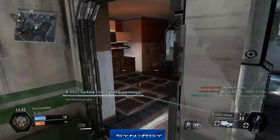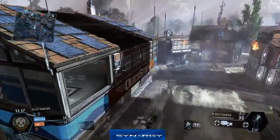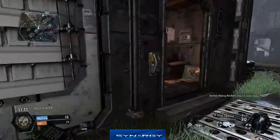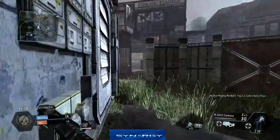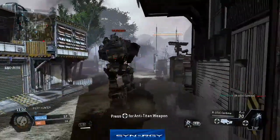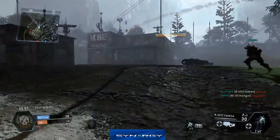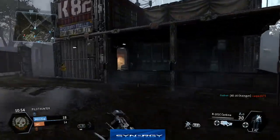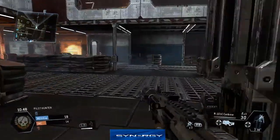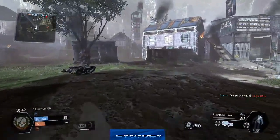They've got nukejets out to stop us from getting pilot kills. I ran straight into another nukejet there — that was absolutely awful play by me, just not paying attention to the mini map. If I'd turned around and seen the nukejet, I probably wouldn't have dashed that way. They're trying to pick up a few cheeky kills. Because they're using the active radar pulse, we don't want to be standing around in the same place for too long — they will get eyes on us — so we want to keep it a rushing game.